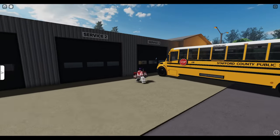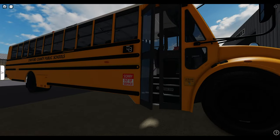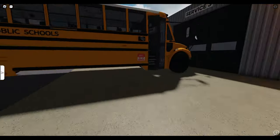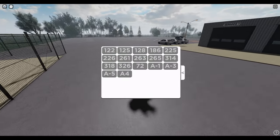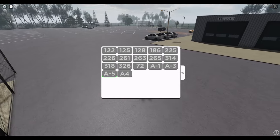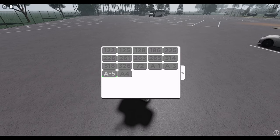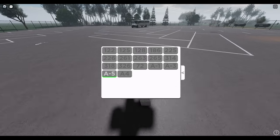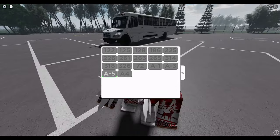So we have what looks like a service center here. This is a C2 that I think is already spawned in, out of service. So let's see what they got. I think it might only be C2s, we'll check. Wait, that's an activity bus — nice. I think it's an activity bus. Let me check. Yeah, it is. Nice.